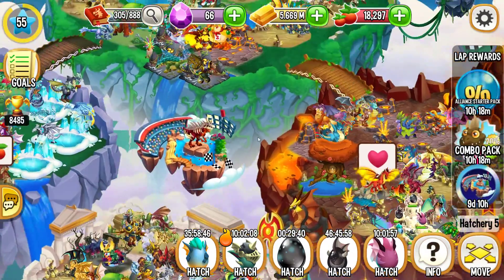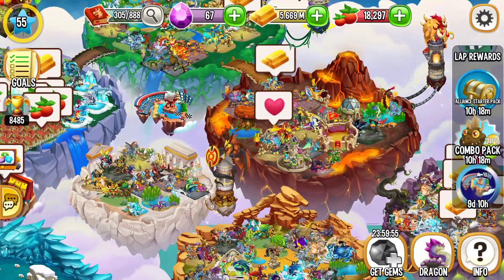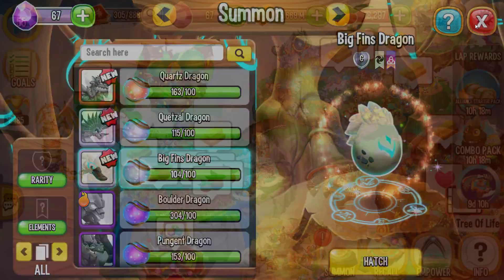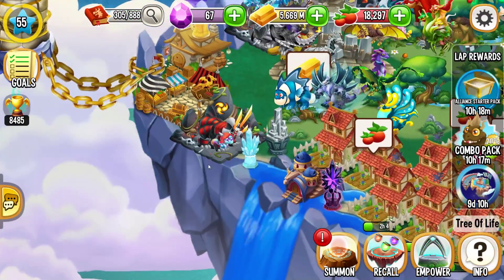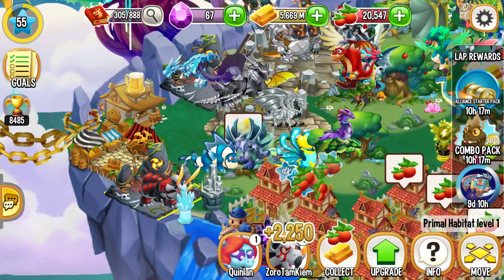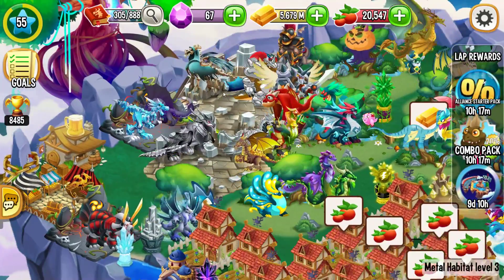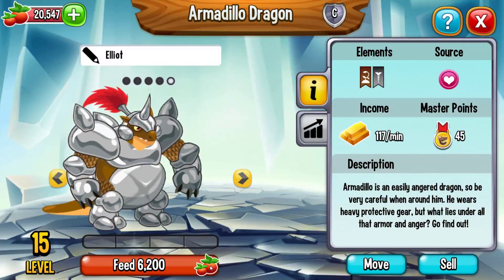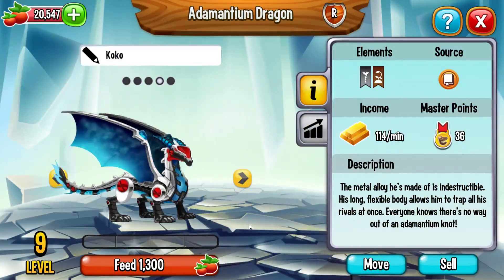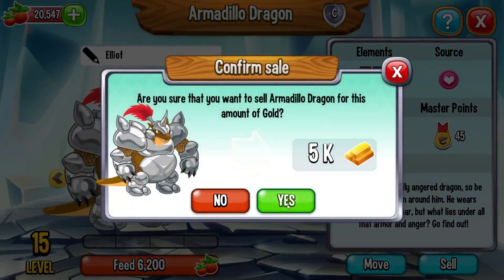Ở đây có một cái Island Started Pack. Hiện tại có một số thứ cần phải làm, đầu tiên sẽ lấy viên gem ở đây trước - từ hôm qua đến giờ chưa lấy cái viên gem này luôn. Lấy thêm vàng, à vàng thì không cần nữa rồi. Có quả trứng đang ấp, không có chỗ mà ấp. Đất đai chật trội quá. Có nên bỏ bớt một số con Primer đi không? Con R cho 104 vàng một phút. Những con đã like rồi thì có thể bỏ đi, không cần để trong này. Amadillo C - 117 vàng cho một phút, con kia 360 vàng. Sẽ ưu tiên để những con xịn vào đây trước.